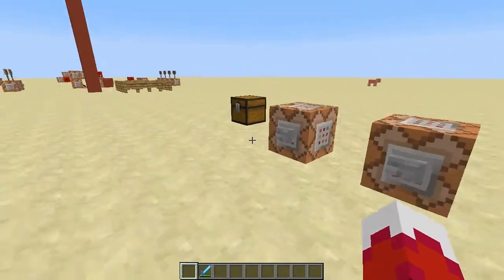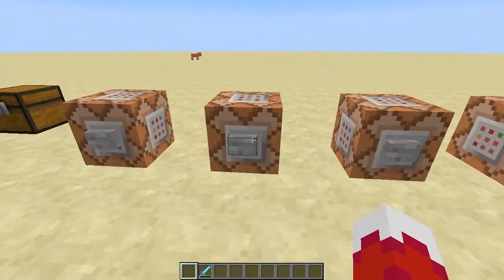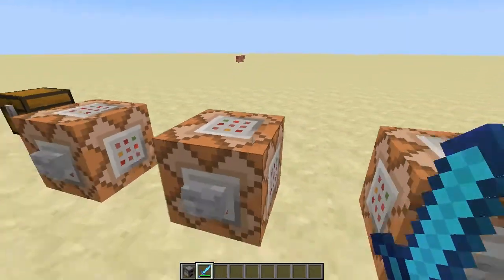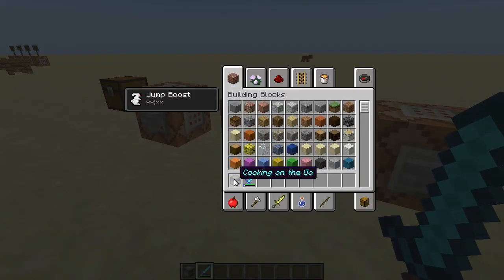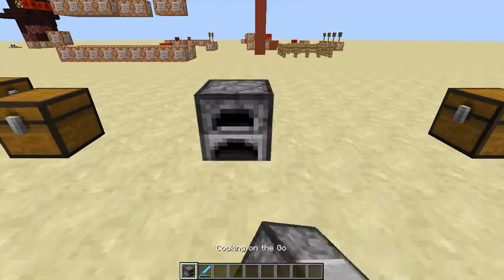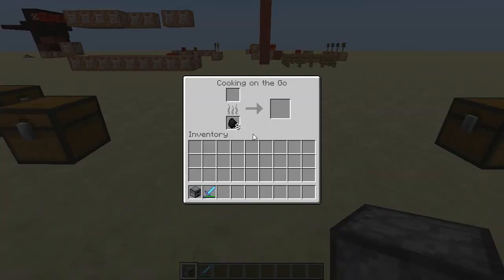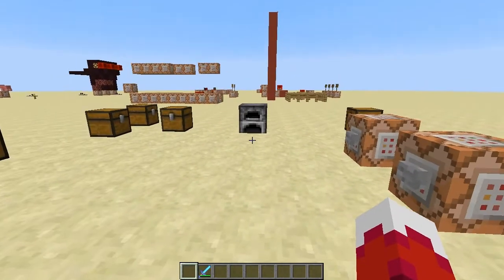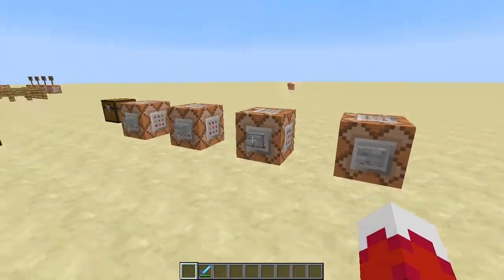But we're not limited to just chests — we can also do things such as furnaces. For example, this is a cooking on the go furnace. It provides the player with eight coal already, allowing them to just plop it down, put some food or metals or whatnot into it, cook it, and go on their way.